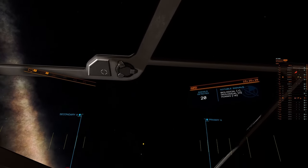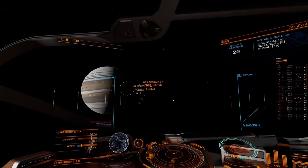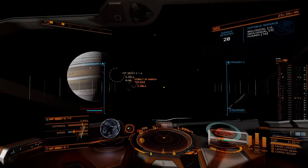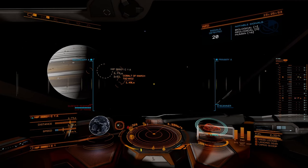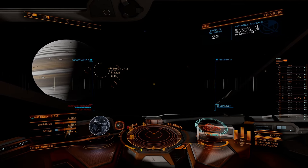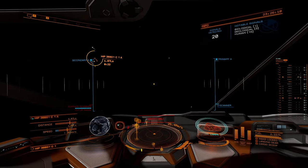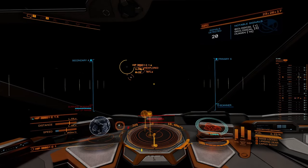I took the carrier out here — you don't have to, you can certainly fly out here directly in the ship you're going to use. I recommend that you don't bring a DBX simply because it has a small number of limpets that it holds. You could put up to three of the guns on there, but you're still going to be limited on limpets. Since I brought a carrier, I have a full choice of ships and I just slapped the guns onto a Python — my normal mining Python. I just took some of the mining lasers off. It already has a limpet controller and plenty of cargo space for limpets.